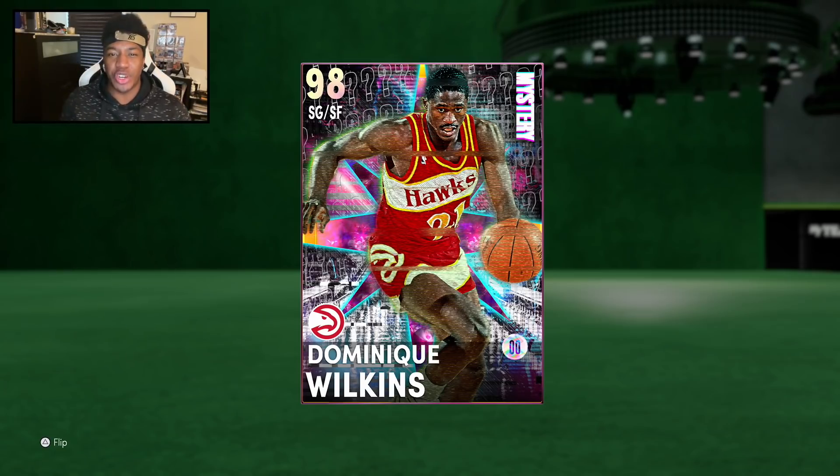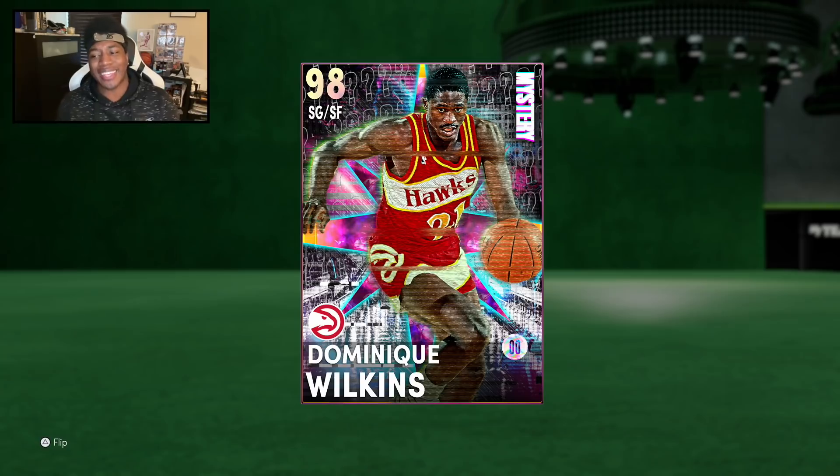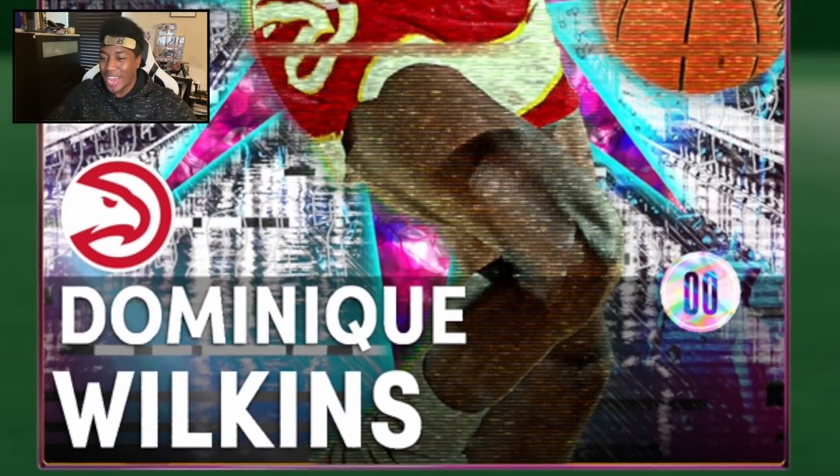Yo, what's going on guys, Henry the Blasian here, welcome back to another video. As you can see, today it looks like the theme for the Tuesday packs is going to be mystery, and among them we got a 98 overall Galaxy Opal Dominique Wilkins. That card art and background looks so fire with a glitchy aspect to it.